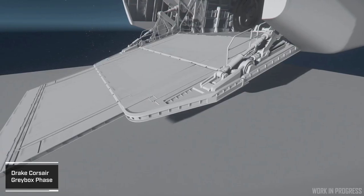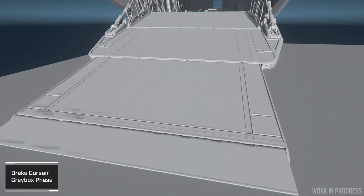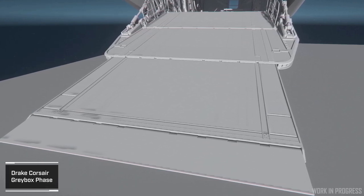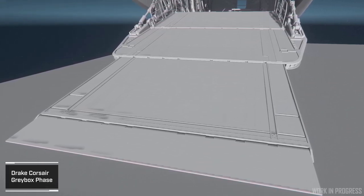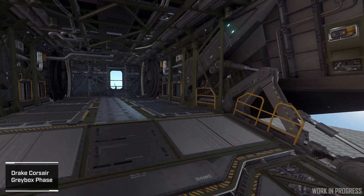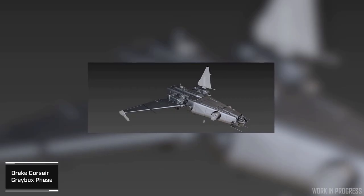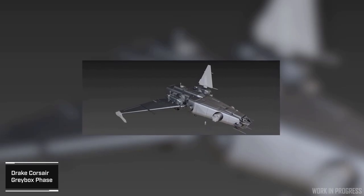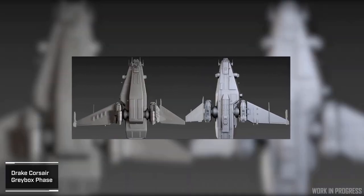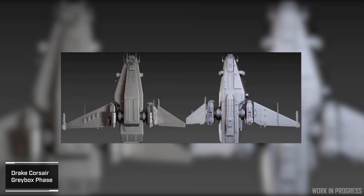They revealed it can fit the Ursa Rover as well as vehicles of similar size. In the very near future Star Citizen is going to be a lived-in game — you'll be out in space living out there, so you'll need a ship that can last and help you survive. The Drake Corsair will be one of those ships, alongside your Constellations and MSRs — ships you'll see out there quite often.